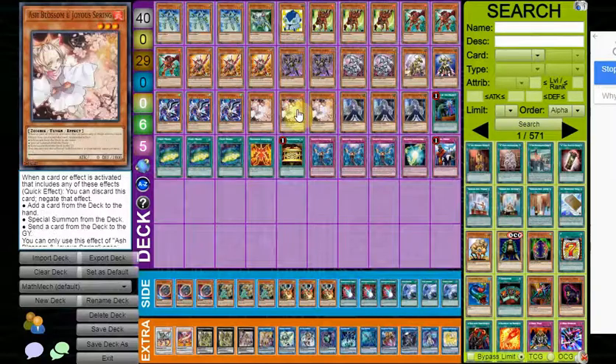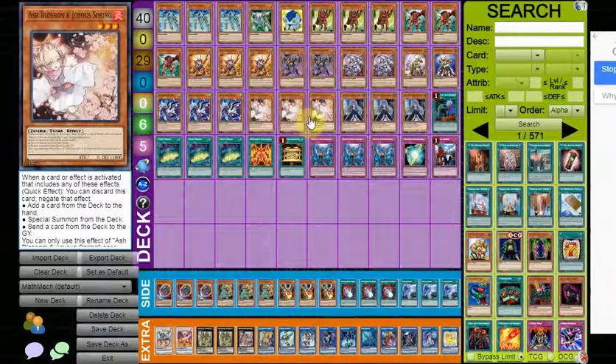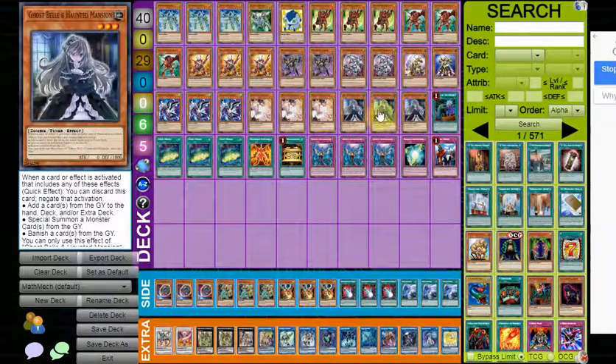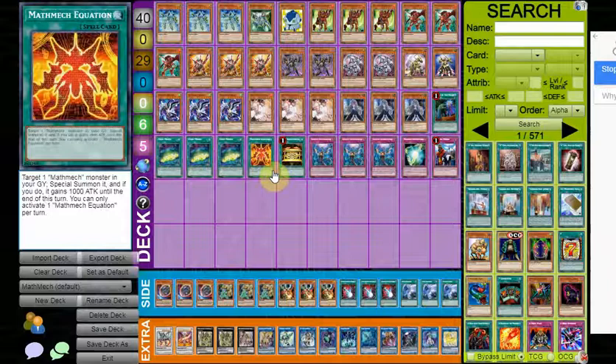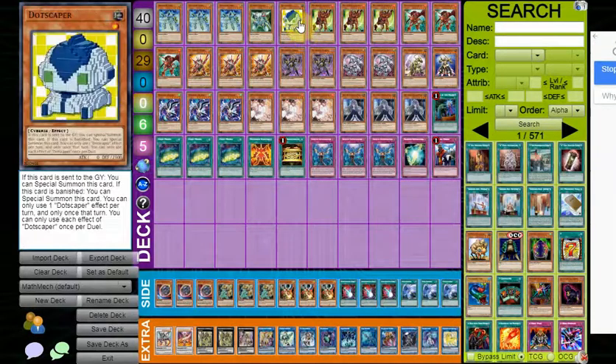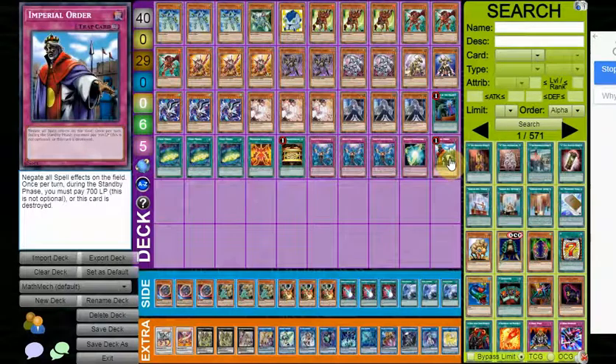For monster hand traps, you have triple Ash and triple Belle — the best monster hand traps for the main deck this format. Belle just hits every single deck and so does Ash, so pretty much staples. For spells, we've got one Called by the Grave to play through hand traps, triple Signet Mining as an extra searcher, Math Equation which is a searchable Monster Reborn so you only really need one, and one Gold Sarcophagus — with the addition of Dotscaper it basically turns into an E-Telly, which is pretty nice. We are only running six traps, which allows us to play Imperial Order, and Imperial Order just blows out so many decks this format.